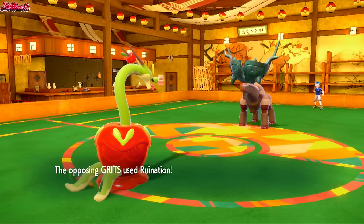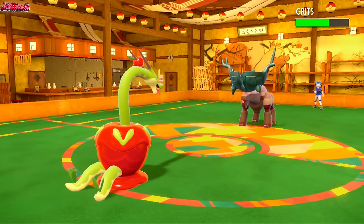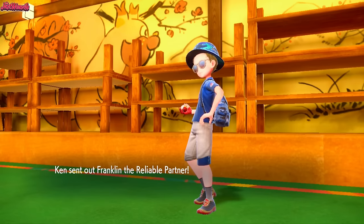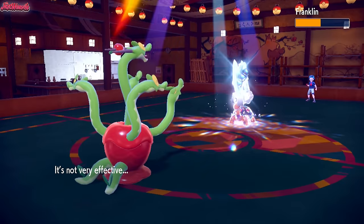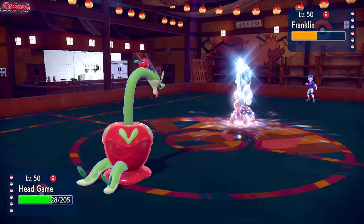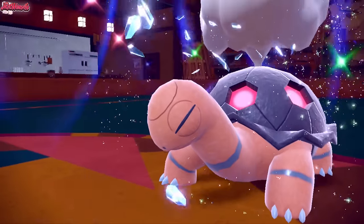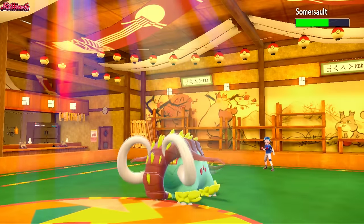They go for Ruination, lowering our health by half, but we have Regenerator so it's not the end of the world. We go for another Giga Drain to get more damage off — because Ting Lu is one of those Pokemon where you just have to whittle it down. They withdraw. Torkoal comes in — so they might be thinking we're Specs based on the damage we were doing to Ting Lu. We go for a Giga Drain here and it still does a lot of damage, so they probably are thinking we're Specs. Trick Room is still up, so I'm going to get rid of this Torkoal real quick with an Earth Power. They go for Lava Plume, we go for Earth Power — Torkoal goes down. Summersault, the Great Tusk, comes in.